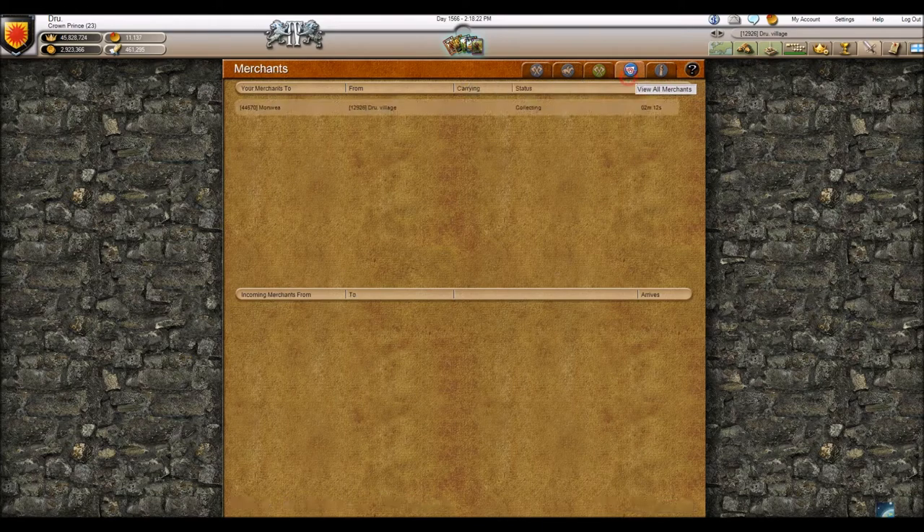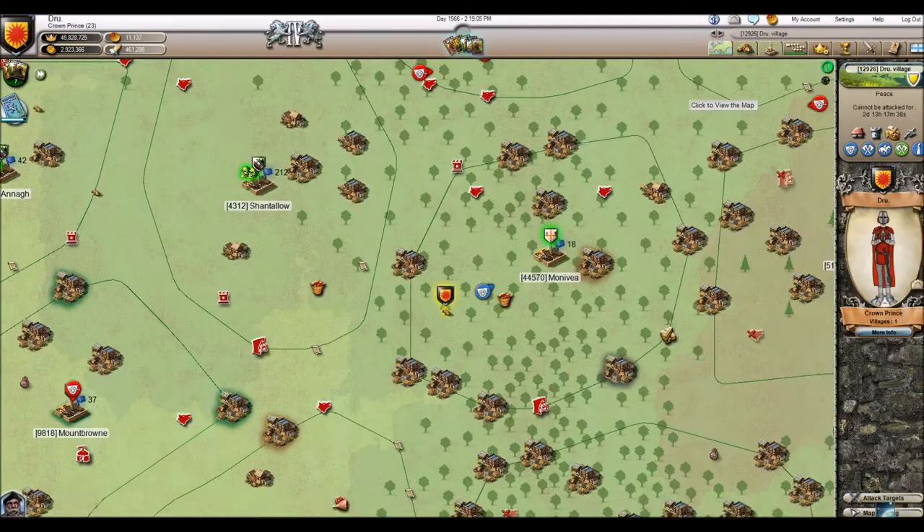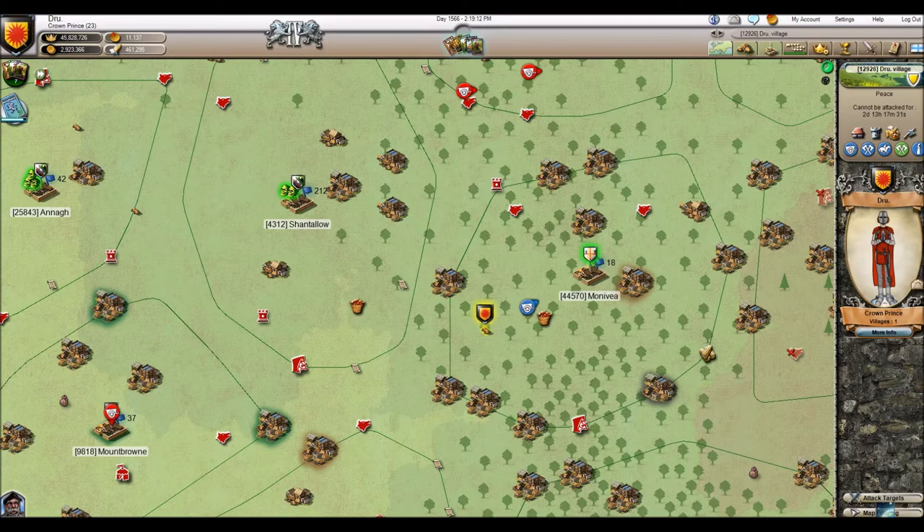Now I can't do any more trades because I sent both merchants out — it's one merchant trip and it'll take about two minutes to get to the parish. Another nice feature: you can click the attack screen and then the Merchant tab. The merchant tab shows where my merchants are going, which village they're from, and what they're doing — in this case collecting stone, meaning I'm buying it. It also tells you the arrival time and, if selling, exactly how many items you're carrying.